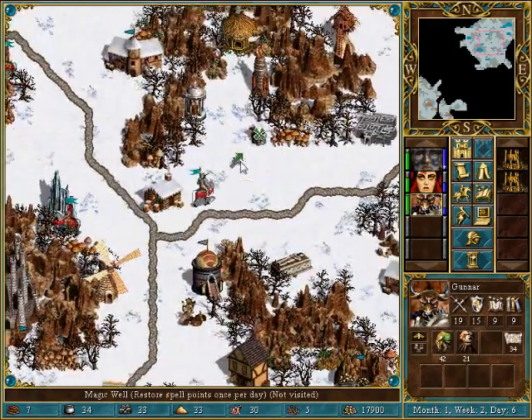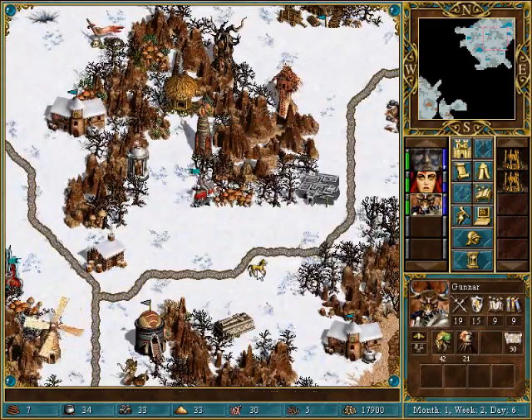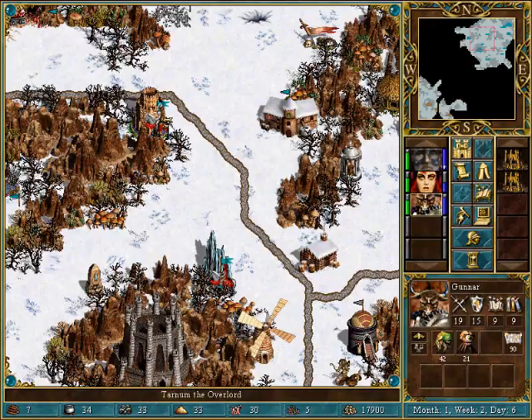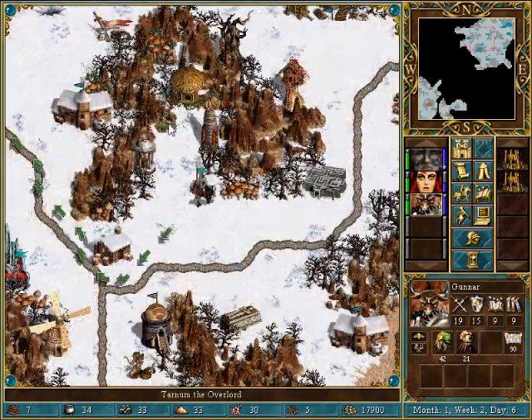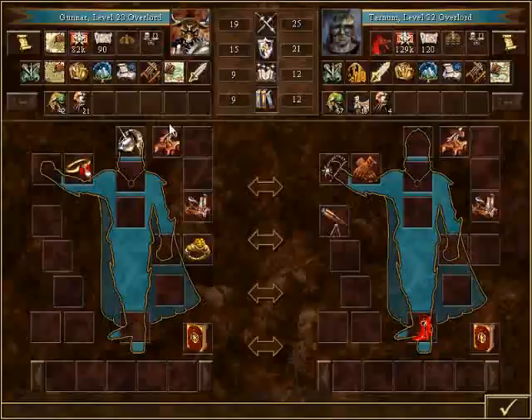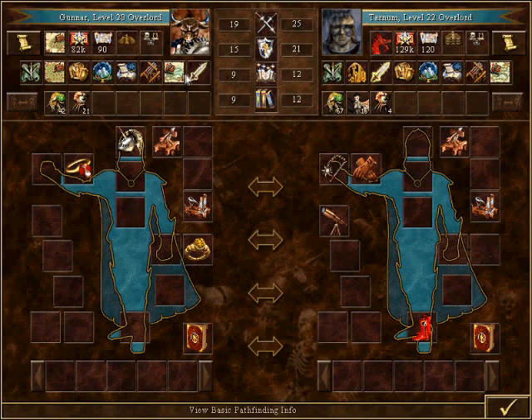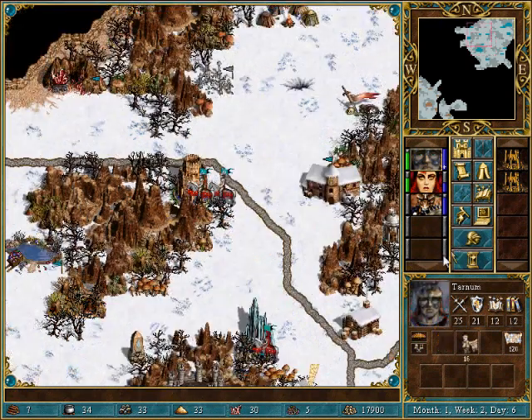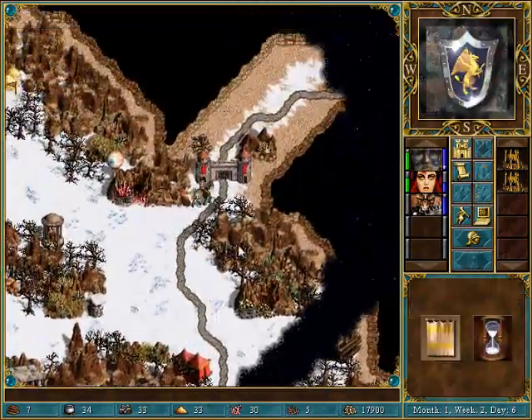You're going to get your spell points back, but it's not really going to help against the black dragons. 3-3 — it's not going to help at all. You are going to get a lot of this stuff. I have a plan, I guess. A lot of it is just waiting. Waiting for money.